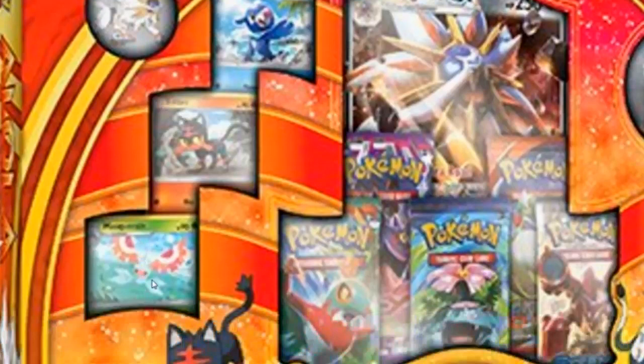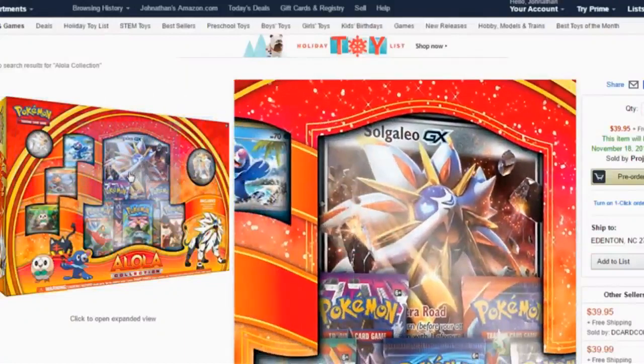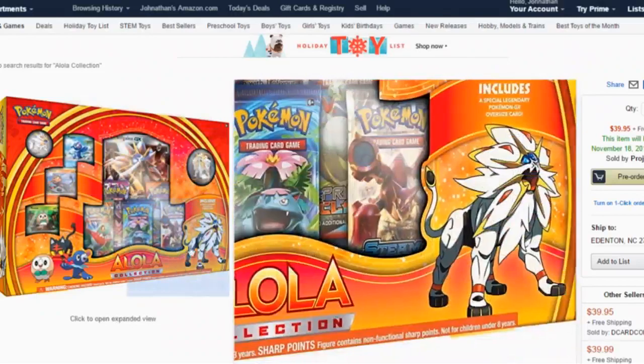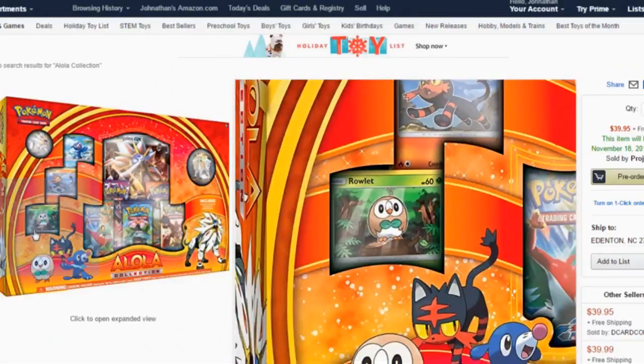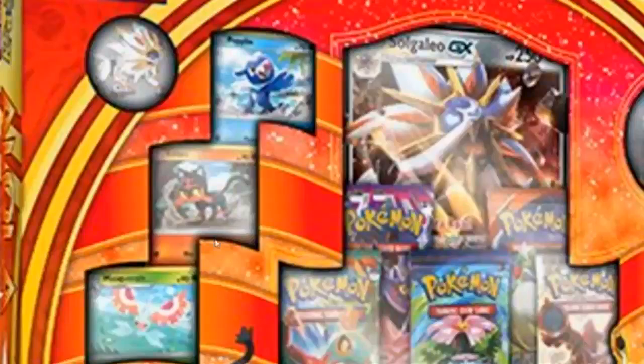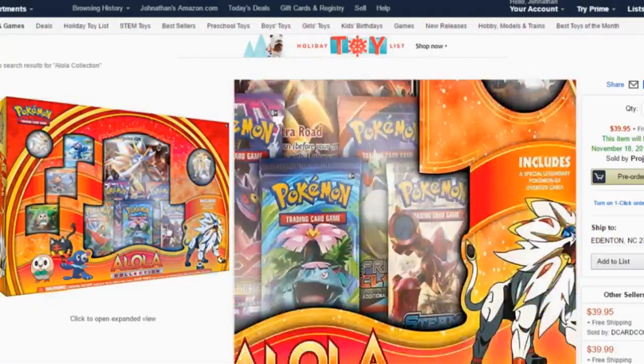But this isn't even Rowlet — this is Masquerane. People were saying when I did a previous video that it could have just been an error by Pokemon, but no it's not. This is on the Solgaleo box — you can see the pin, the figure, the Solgaleo EX. People say the images aren't final, but these are the final images on Amazon with no disclaimer. You have Popplio, Litten, and Rowlet — but why is Masquerane chilling here? That doesn't make sense. This is photoshopped.